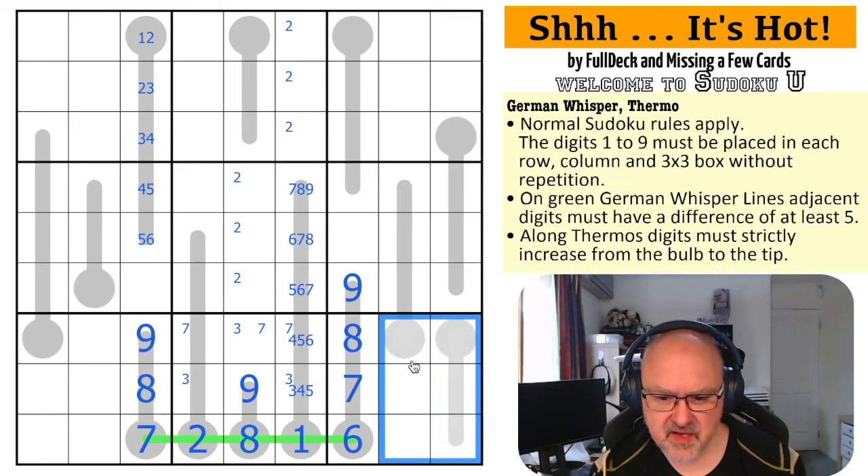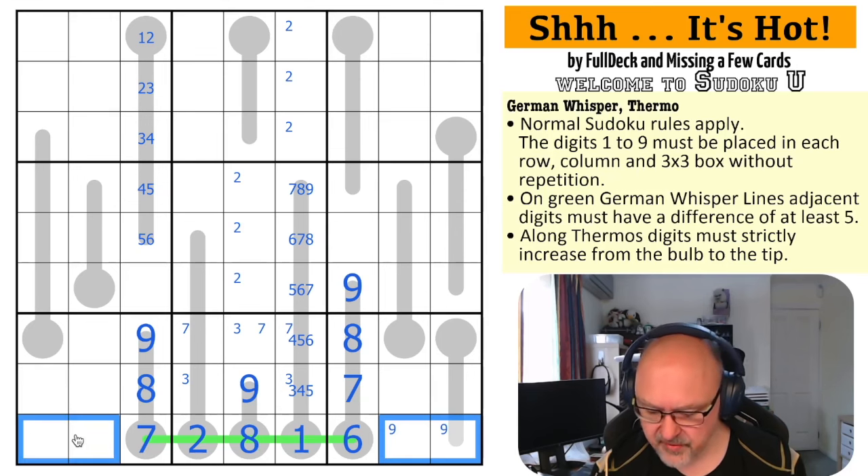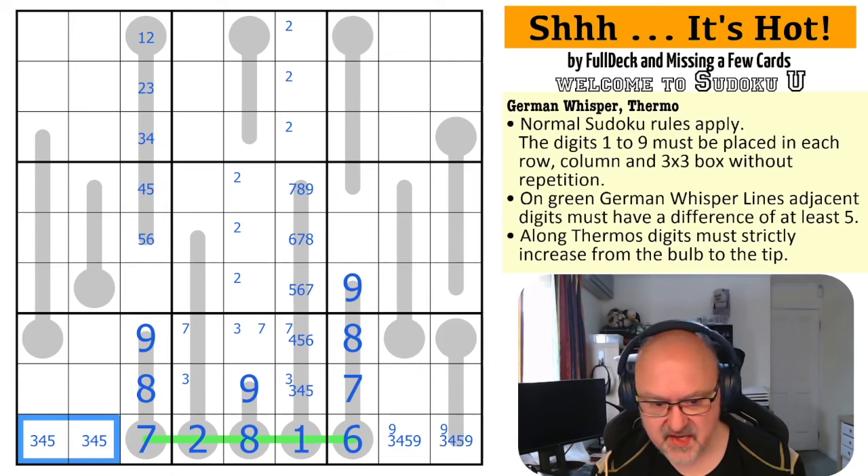Three is in one of those three cells - I can't put three up here because I'd need something lower than it on the thermo and one or two are both gone. Maximum nine, eight, seven, six, five - so this is three-four-five, four-five-six, five-six-seven, six-seven-eight, seven-eight-nine. There's no two, so two is up here.